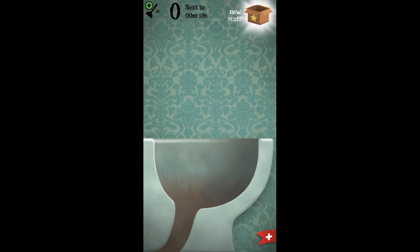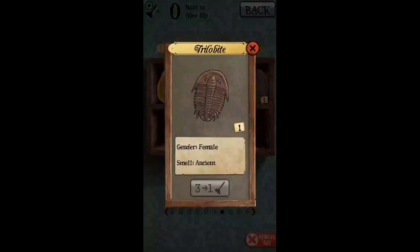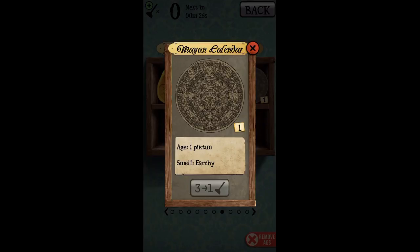That's locked in. Alright, let's look at our new stuff — see what we got. It's amber with a mosquito, and the smell is 'exotic.' How about this one? Trilobite, gender is female, smell is 'ancient' — it's funny. This is the Antique Collection, by the way. So this is a Mayan calendar, its age is one Picton, and its smell is 'earthy.'